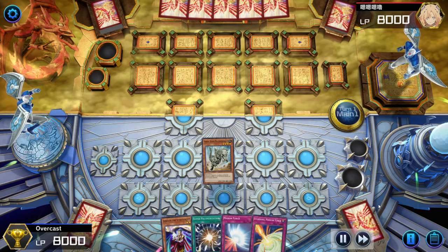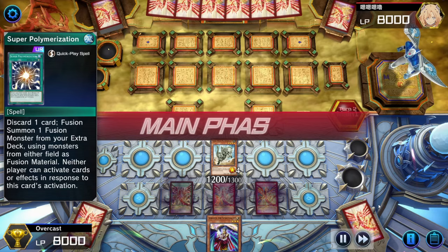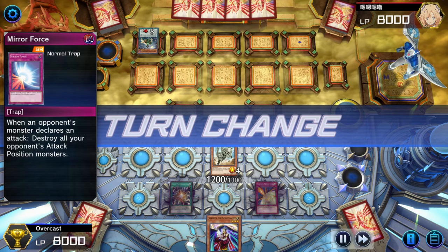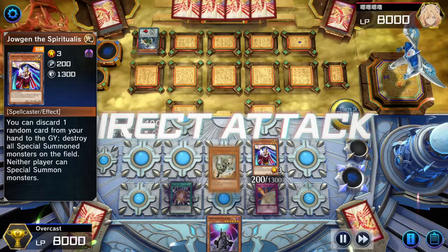So second game — this is another one of those going-first easy wins. We normal summon Fossil Diner, set 3 and pass. So our opponent's first turn: he normal summons Swordsoul of Tyre and tries to swing over our monster, but we have Mirror Force, destroying Swordsoul of Tyre. And then back to us — our top deck's pretty useless, Dimension Shifter — so we normal summon Jaogun and get some more damage in, and now we have 2 monsters that turn off special summons.